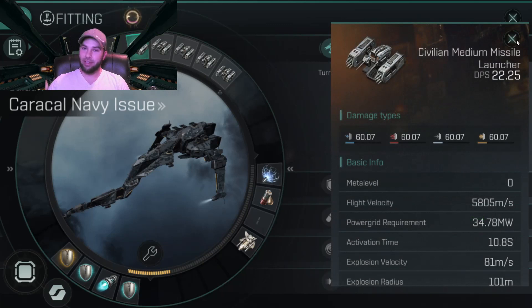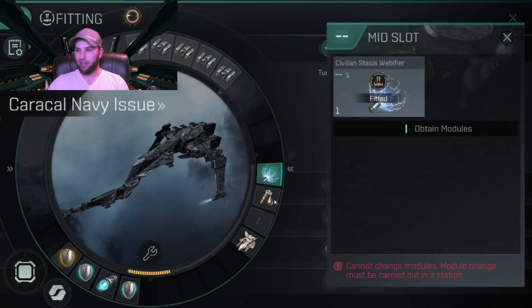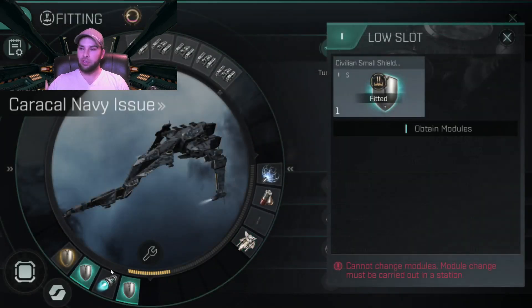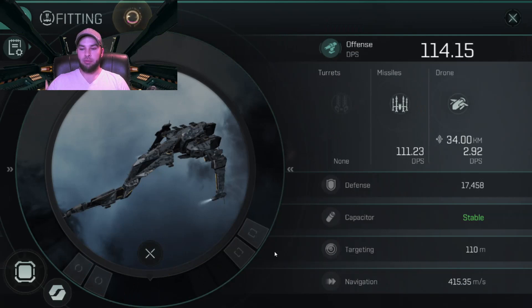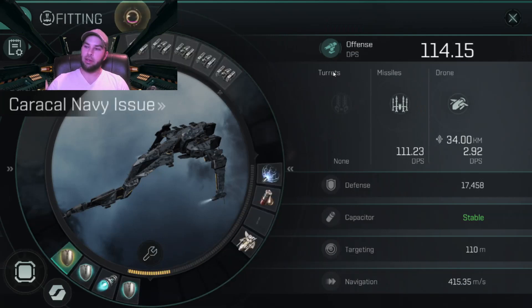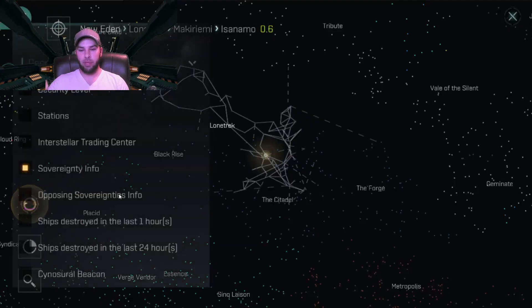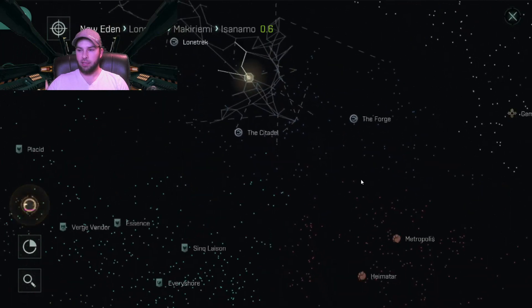We're in our trusty T6 Caracal Navy Issue. Our fittings are exactly the same to start, and our skills are very closely related — all around 5-5-4 in cruiser and missile related skills, so it's going to be a pretty fair fight. We get five civilian medium missile launchers to start us off with a whopping 114 DPS.